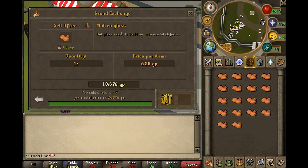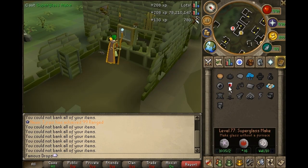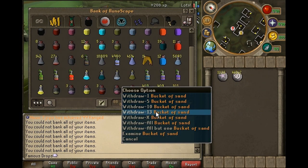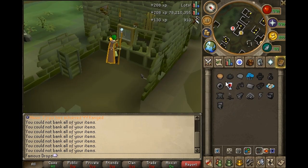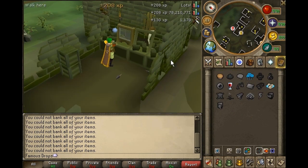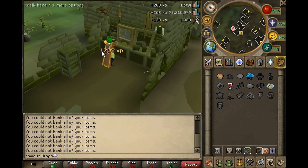You will also be gaining 78 magic XP and 130 crafting XP per cast. When you make these, you want to be at a bank that has a one-click bank option so you don't have to deal with right clicking — just a bank that's easy to click on. For example, I'm using the bank in Burthope because I love this bank and no one is ever here. I'm going to time myself to see how long it takes to make 500 of these, and I will use that for my profit guide.